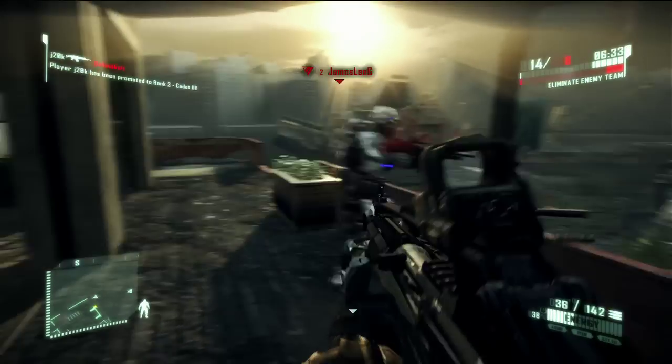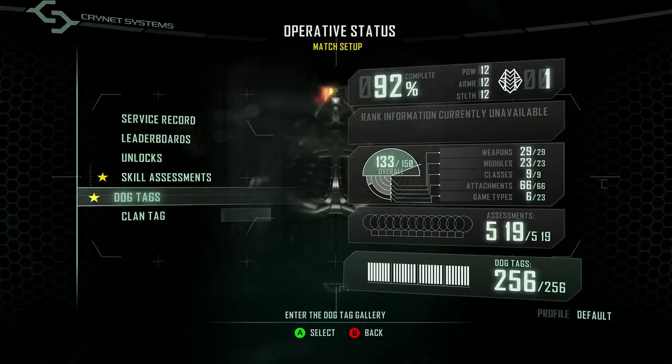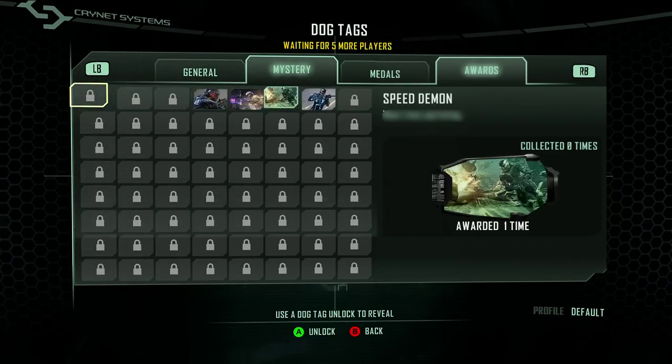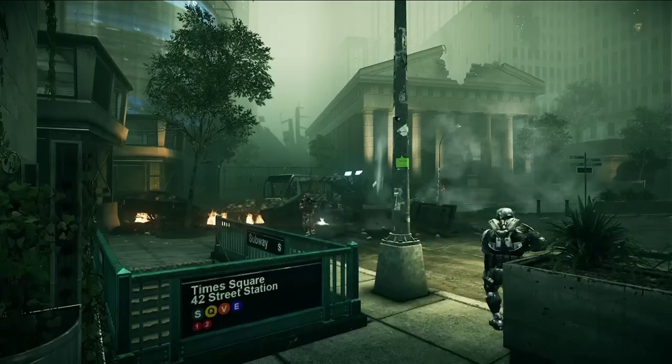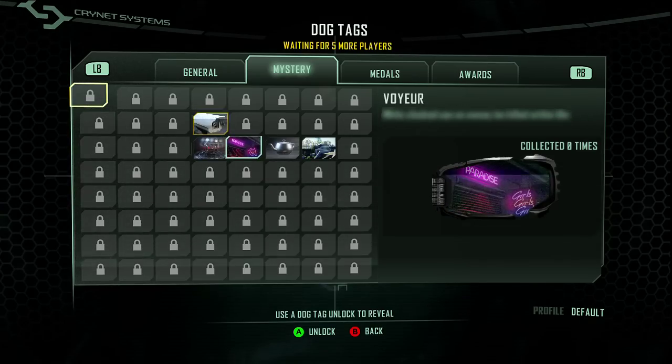Every player carries a dog tag, and you can customize your tags from the wide variety on offer. You are also awarded further tags in relation to how and when you play the game. Click on your operative status to view your tags.